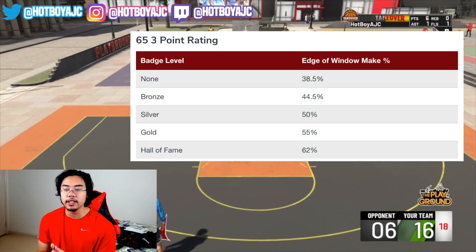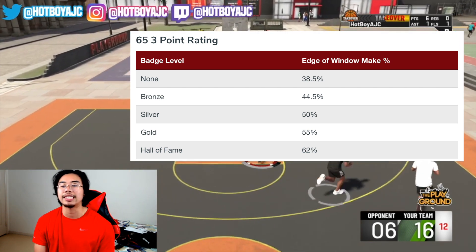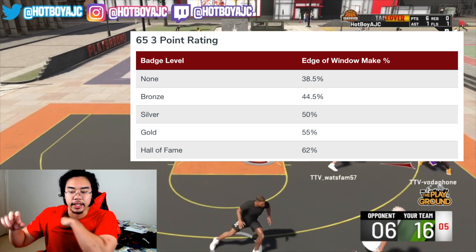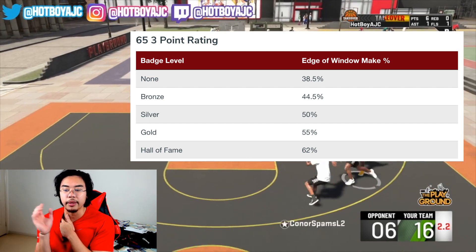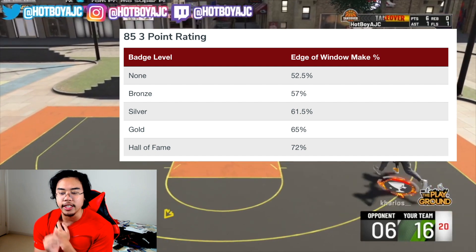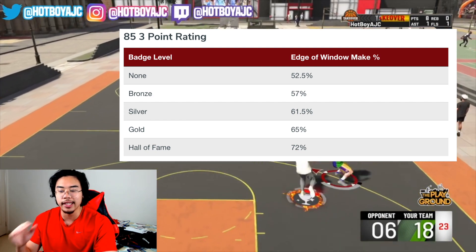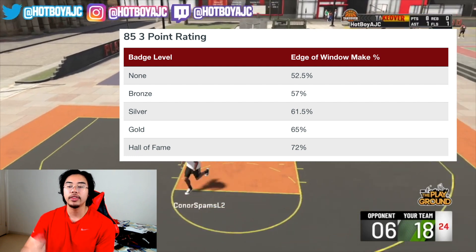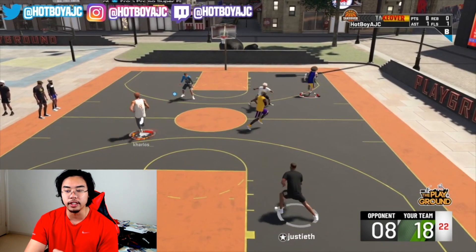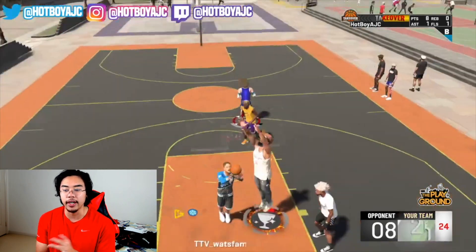Taking it even further: the edge-of-green-window make percentage went from 38% with no badge all the way to 62% with Hall of Fame, and this is only with a 65 three-point rating — not your sharpshooters sitting at 99. When they tested with an 85 rating, no badge goes from 52% up to 72% on the edge of the green window with Hall of Fame. 72% of possibly hitting it on the edge of the green window is absolutely insane, and that's not even accounting for a perfect green. Hot Zone Hunter makes greening indescribably easy, no matter whether you're a big man or anything like that.